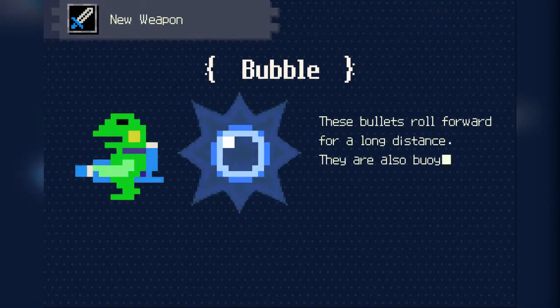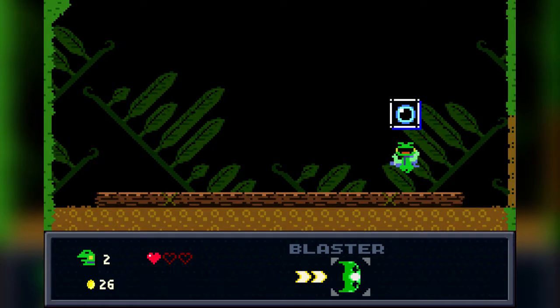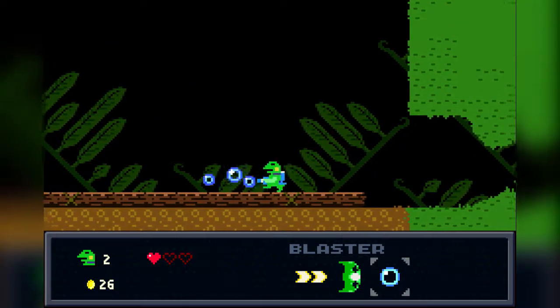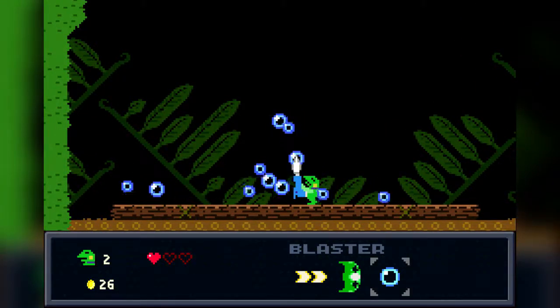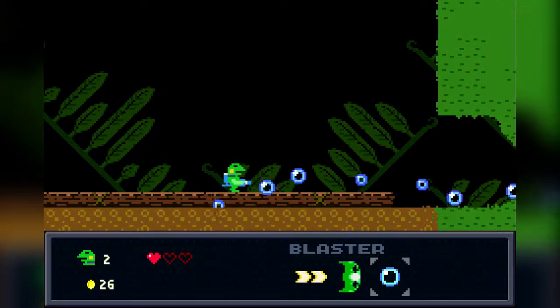A bubble gun. These bullets roll forward for a long distance — they're also buoyant, so they float on water. This is going to become like Bubble Bobble now. I want to try it. They bounce — they have physics on them. They have physics!